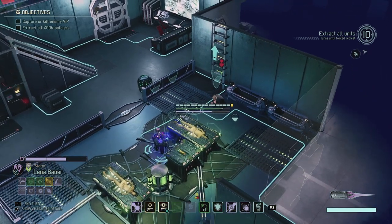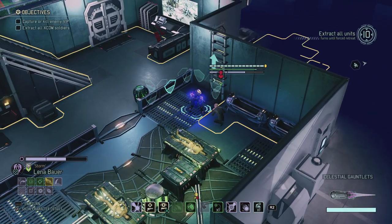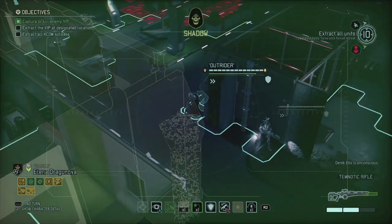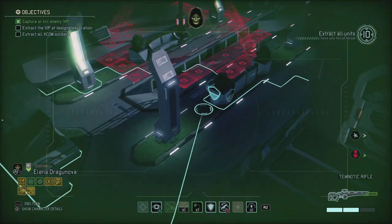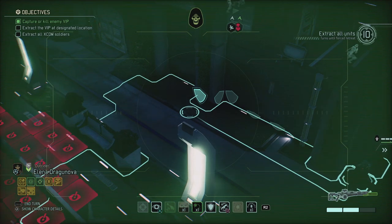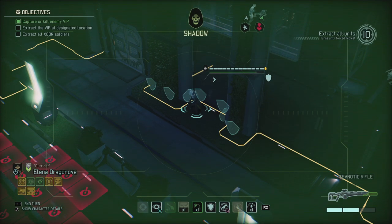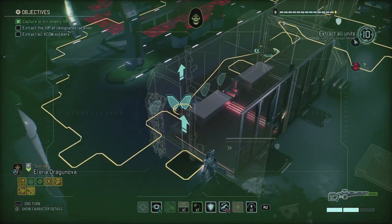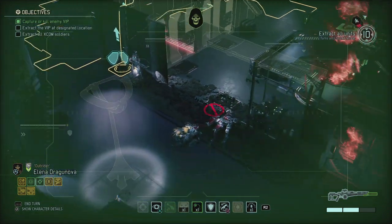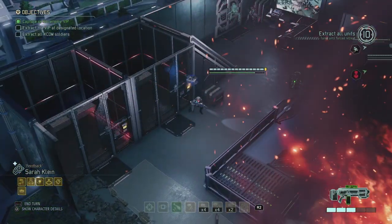First things first, let's get this VIP — punch him in the face and get him out of here. Hi sir, you seem to be an enemy VIP, so I'm just going to punch you in the face with purple glowy fists. Status confirmed, target package in custody. Oh crap, that took an action, which is not that good. So just keep moving Elena along — she's still in shadow. Sneaky sneaky sneaky. I don't spot any other enemies yet — it's supposed to be a combination of some troopers and the Andromedon. Moved everybody up further, most of them going on overwatch.